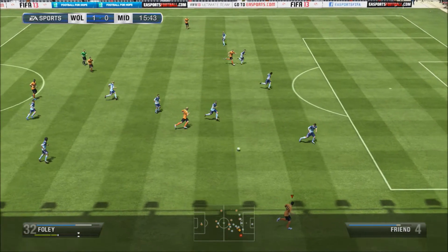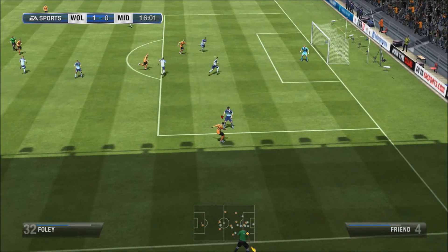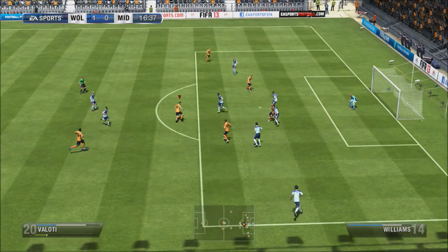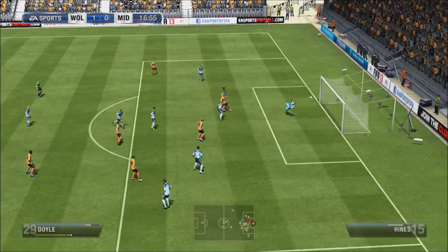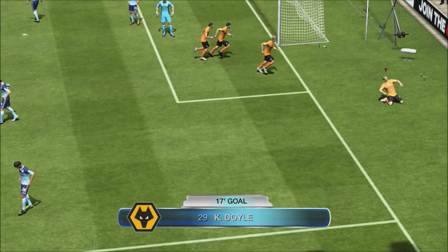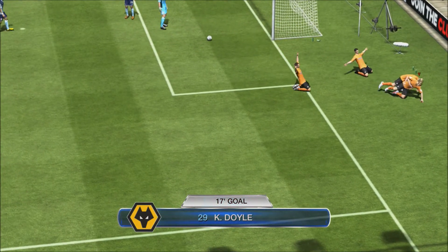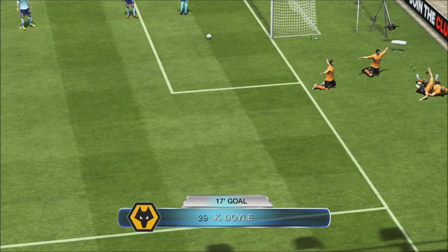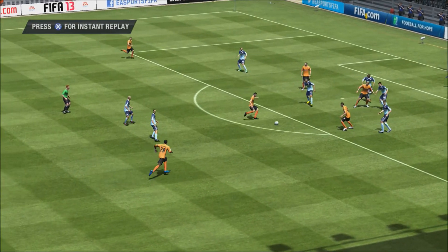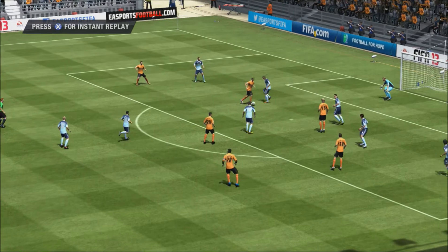So that makes it 1-1 at some point, and we do make it 2-0 with a little bit of skill to cut inside. Plays it to Velotti, and Velotti is passing it to Doyle who slots it in — top corner. It was a great finish, a superb one, and it's 2-0. It was a really good finish by Kevin Doyle.